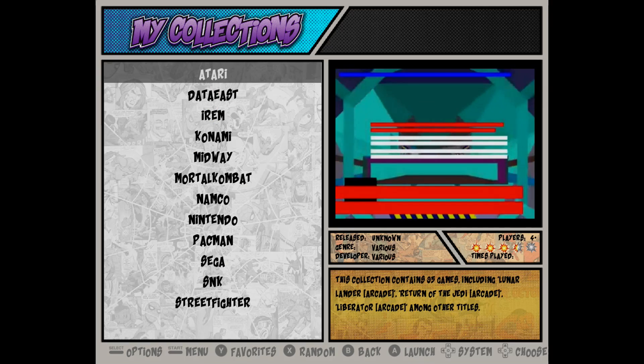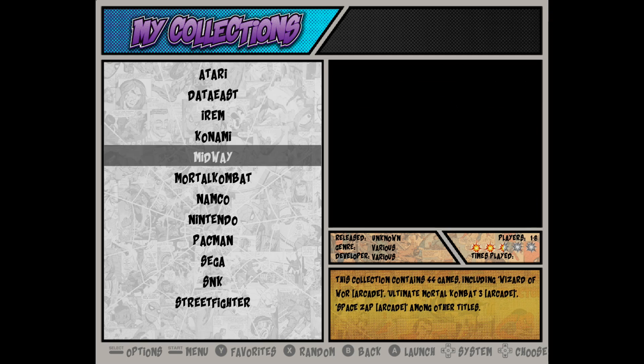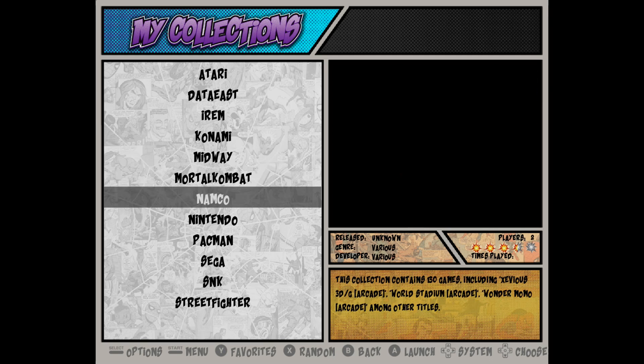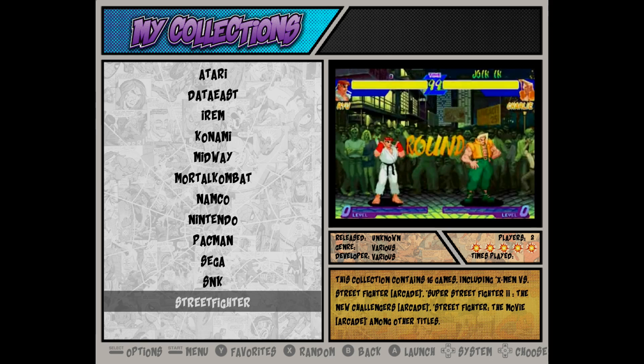The remainder of the collections, due to the way this theme is structured, will go in this folder right here. So we have Atari, Data East, Irem, Konami, Midway, Mortal Kombat, Namco, Nintendo, Pac-Man, Sega, SNK, and finally Street Fighter.